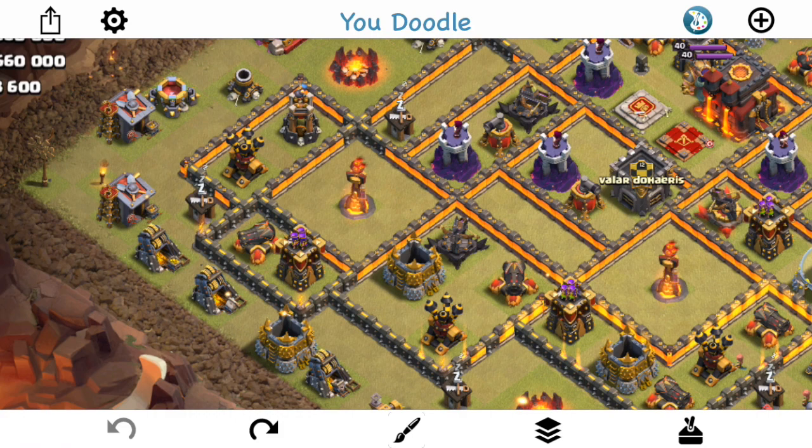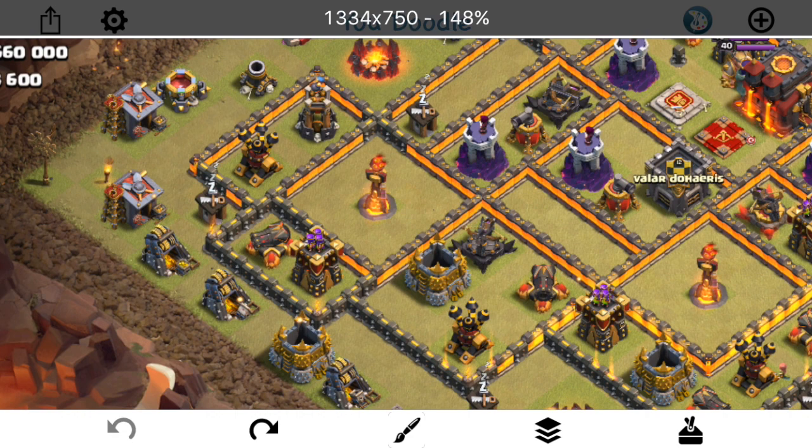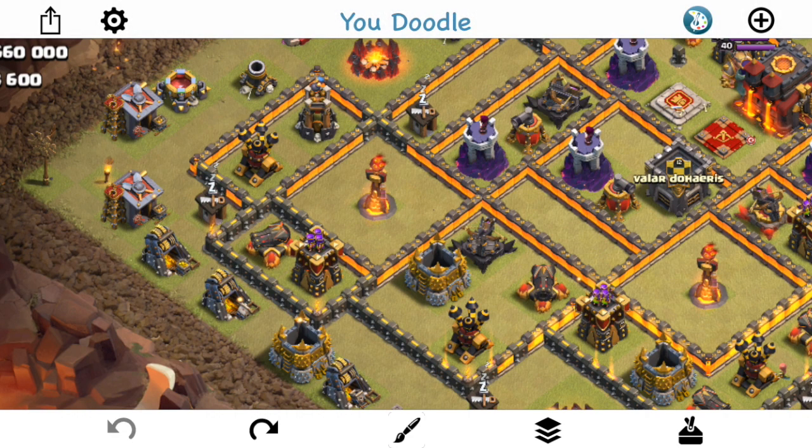So let's take a look at how, on this base specifically, the Queen Charge was done — talking about the three things you have to take into account. One is wall breakers, two is tanking, and three is pathing.